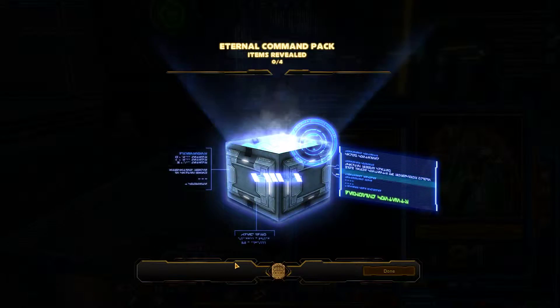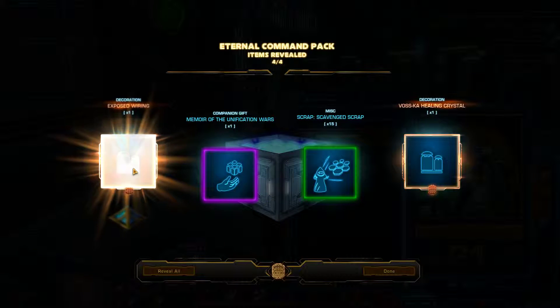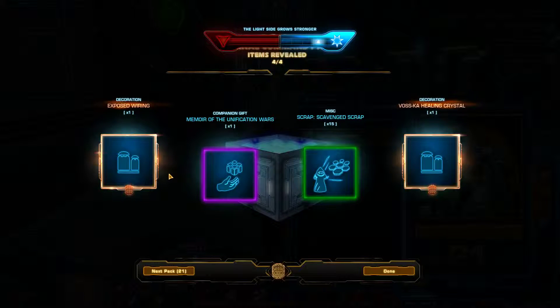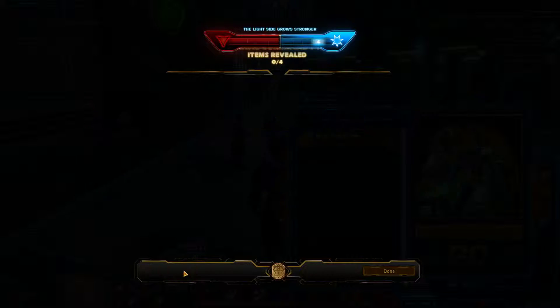I have more than enough cubes so I am not afraid of anything. Exposed wiring is making pendant money — I think you can make like half a million credits out of it, which is kinda nice.